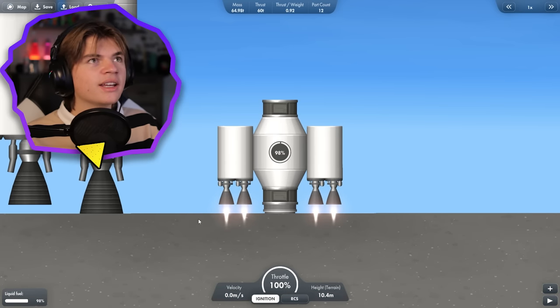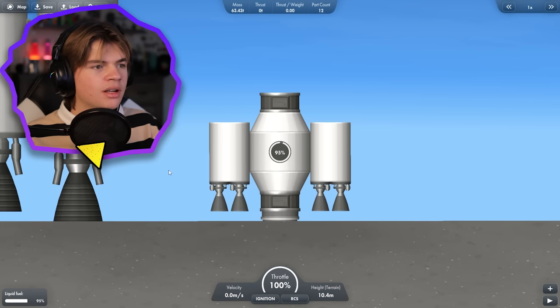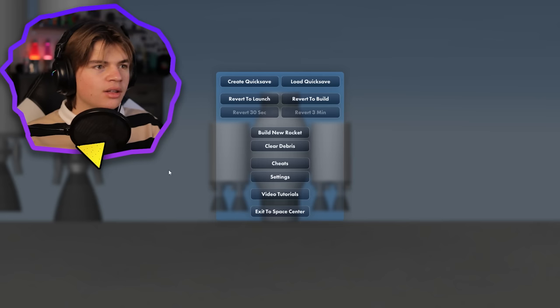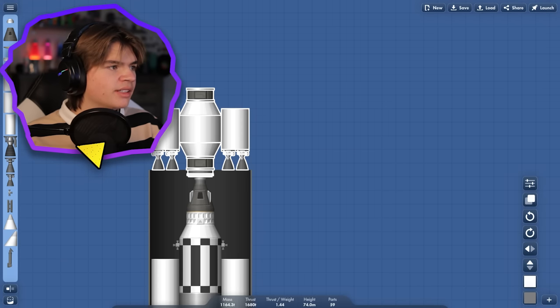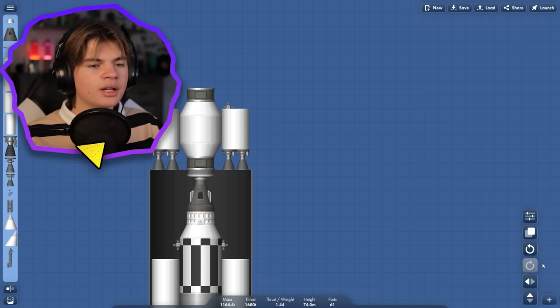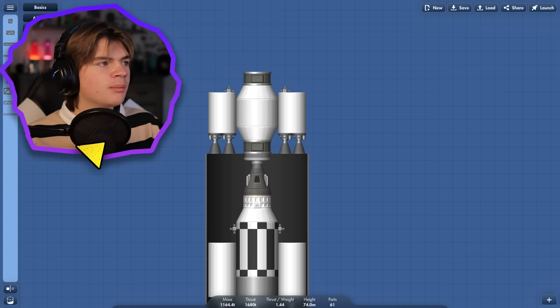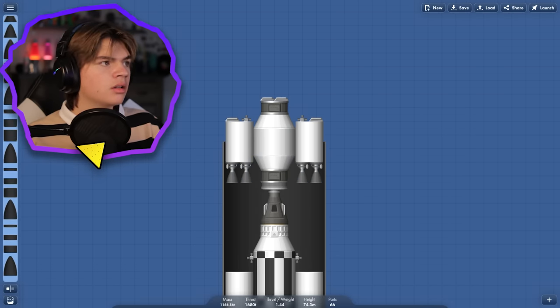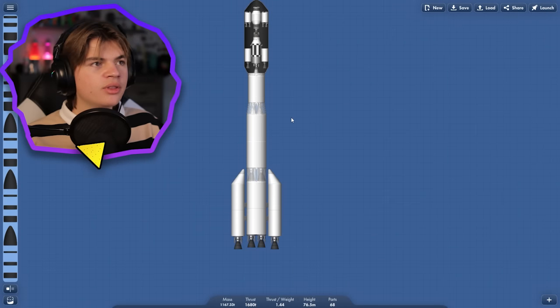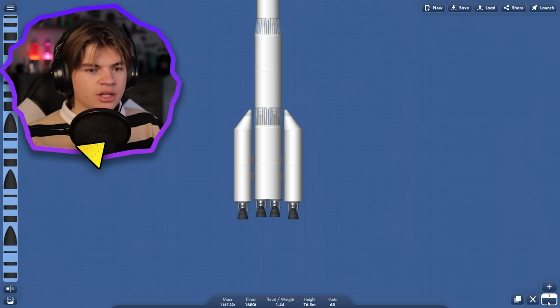If it can take off here it will definitely work on Mars. It can't quite take off, but I think it will work — it just needs to slow down enough. We're gonna risk it. Let's add some RCS to it. I want to use parachutes because Mars has a thin atmosphere, so we want to save as much fuel as we can coming down. We already know this rocket got us to Mars last time, so let's make sure our staging is correct.